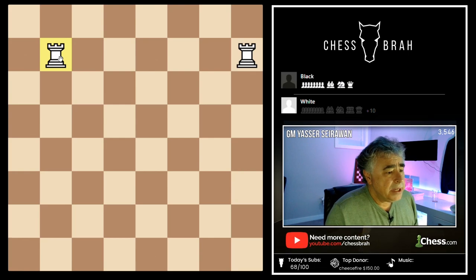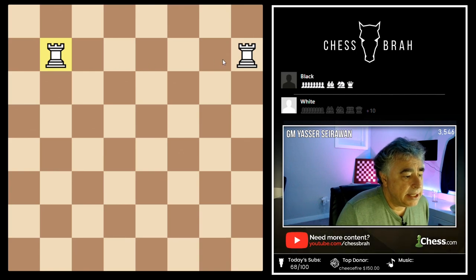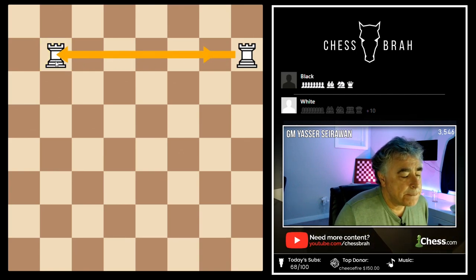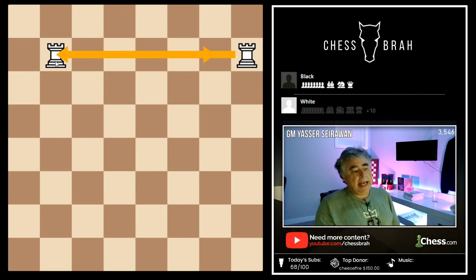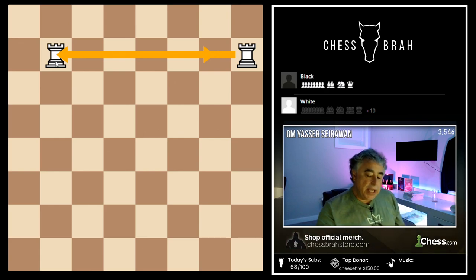One thing I didn't cover in the first lecture that I rather regret is the idea of duplication. Once I put a rook inside my opponent's territory, it's worth 10. But in positions where the rooks duplicate — for example, a rook on h7 and a rook on d7 both attack the square g7 — we count that square g7 as being attacked twice.